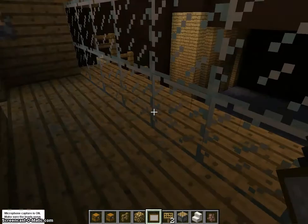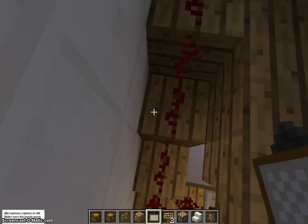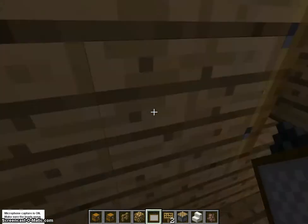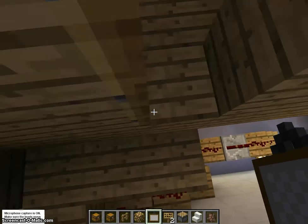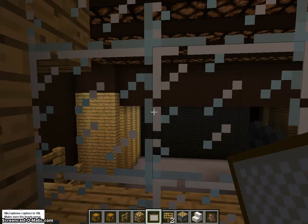Ladies and gentlemen, welcome back. We are now up in the sound box. As you will see from down there — that's where we were a minute ago. I just simply walked up this staircase where all the redstone is. To get a better feel of the lights, you can control them from up here. This switch is for the stage lights.